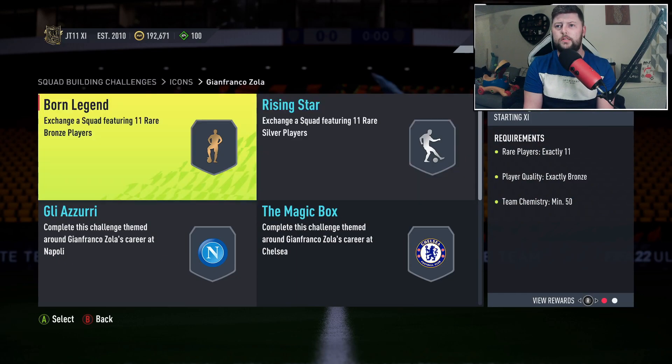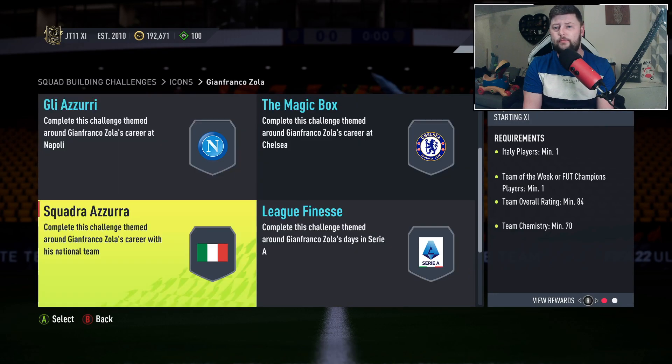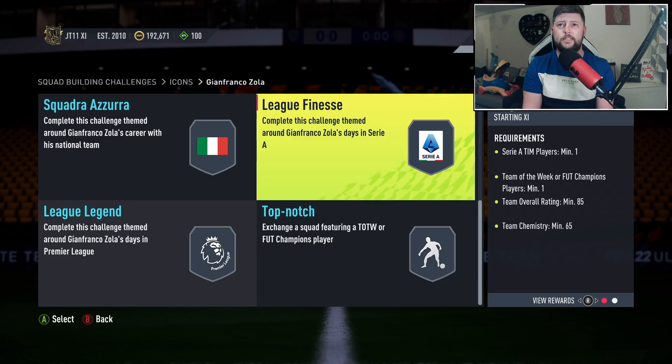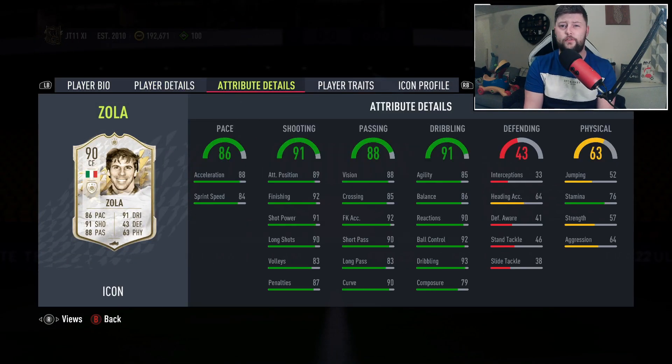We have the bronze and silver, an 82 and 83, and an 84, 85 - those four aren't that difficult to give up. Fut Champs players can be used, and an 86 and an 88, which to be fair really isn't terrible. I'm very interested to see if he plays very similar to Del Piero, because if he does then he is definitely going to be worth it.